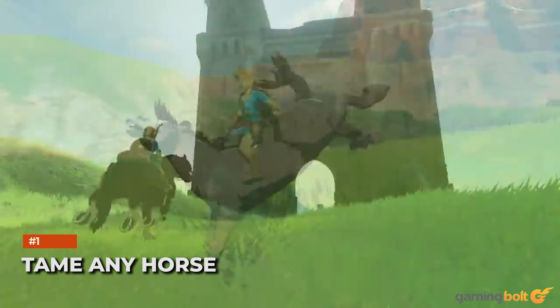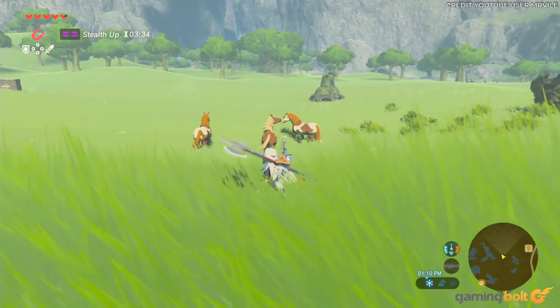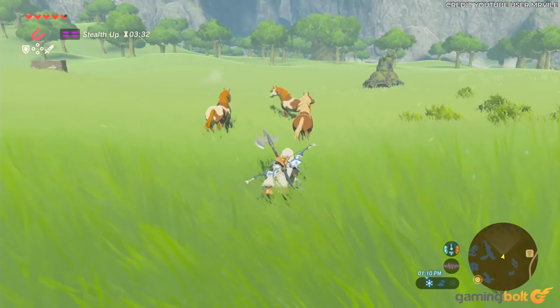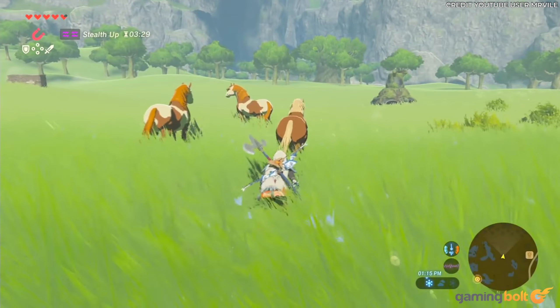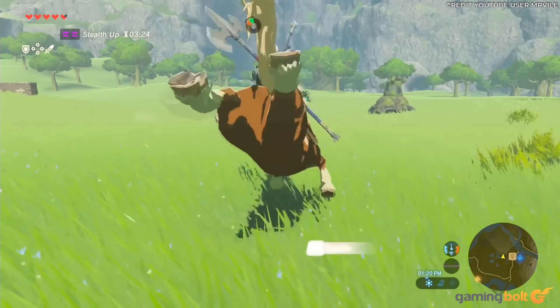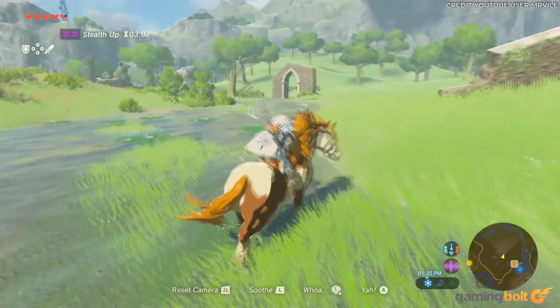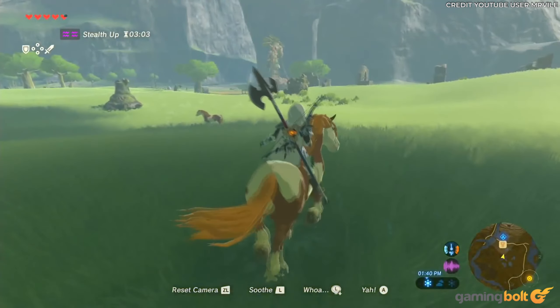Tame Any Horse. Breath of the Wild marks a departure from previous Zelda titles. In games of old, Link would gallop through the entirety bonded to the same steed, whereas Breath of the Wild features a plethora of wild horses ready to be tamed and brought back to the stables. It pays to look after a collection of horses too, as each exhibits unique traits and abilities.